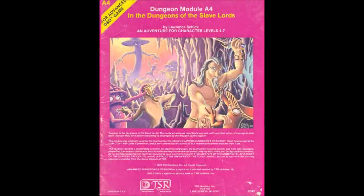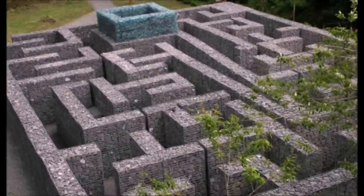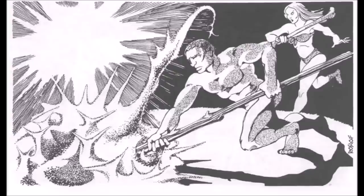A4, In the Dungeons of the Slave Lords, was the final round of the TSR tournament at Gen Con 13 in 1980, and the entire affair was inspired by an adventure run by Harold Johnson, who ended up writing A2, Secret of the Slaver's Stockade. In that adventure, he captured the characters and put them in a Minotaur's maze bereft of all their stuff, and the challenge was to escape the lair with their lives.